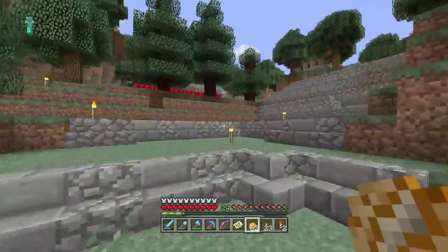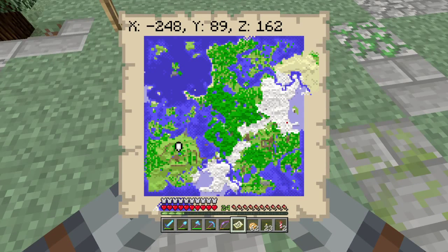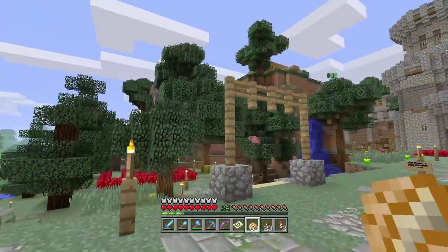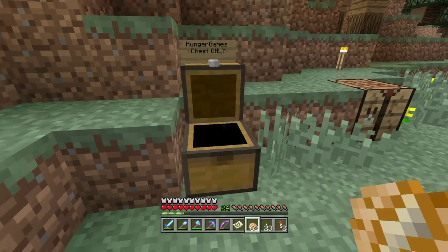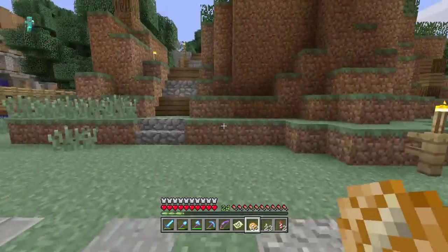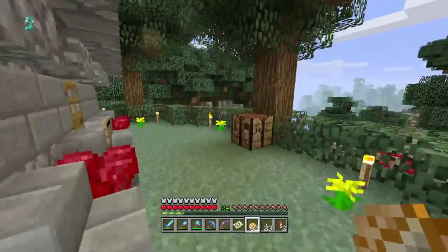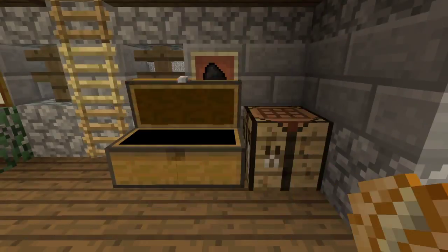I thought it'd be cool to have a PvP map. Here it is — it takes up a big portion of the left side of my map. You can see the walls and the castle. Each chest is marked for what game mode it is, so this is the hunger games chest right here. It says 'set spawn, item storage.' Before beginning you gotta wait till nighttime and come into this house to set spawn.